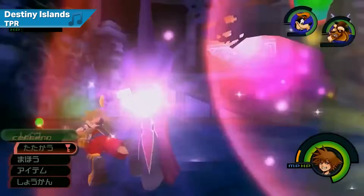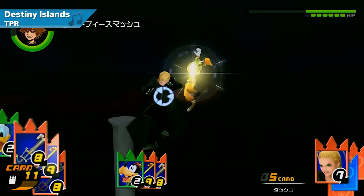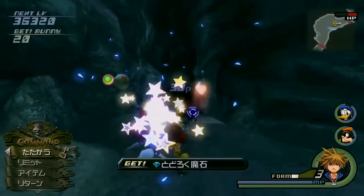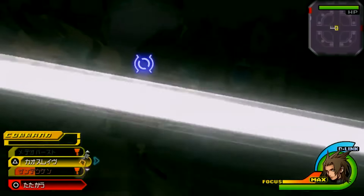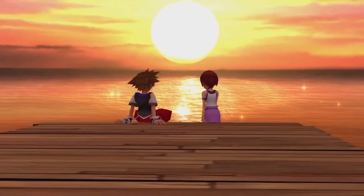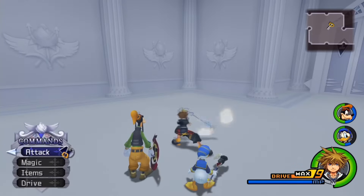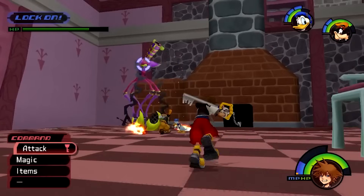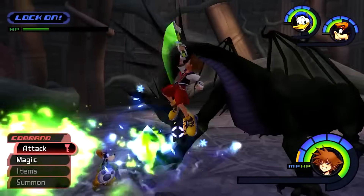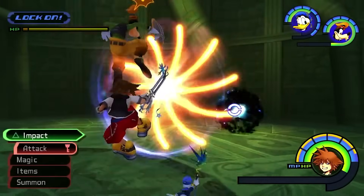The Kingdom Hearts franchise has a reputation for changing the way its spells work between entries, and this means that not only have different games used different magic systems, but the specific mechanics relating to recurring spells have also changed. In the original Kingdom Hearts, for example, fire functioned like a pistol, while in Kingdom Hearts 2 it was more of a short-range fire wall. This sort of variation came about as the development teams explored ways to improve upon the mechanics of earlier games, and to complement the unique needs of each individual entry.